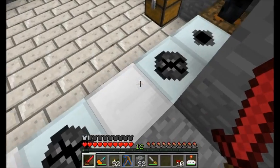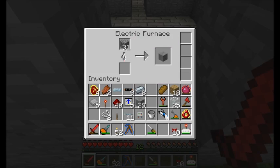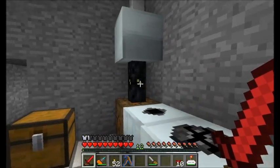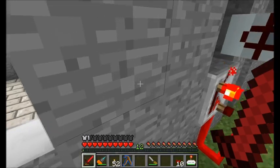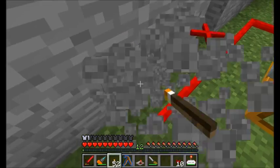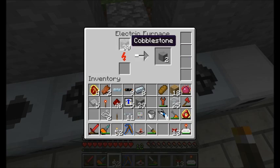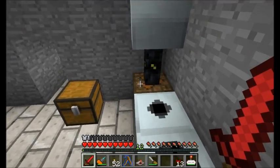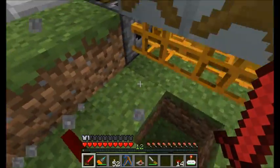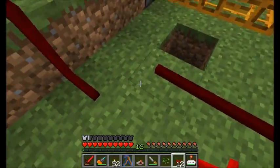If I throw cobblestone into my electric furnace, it starts drawing energy. But I just reversed the voltage on my LV transformer — not a smart move. The redstone power was going through the wall into the LV transformer, reversing it and sending the output up to the MFE — the opposite of what we wanted. So let's fix that by running our red wire differently.